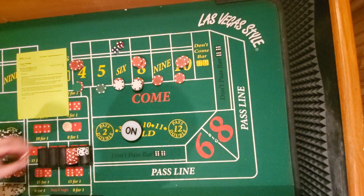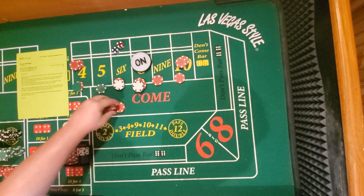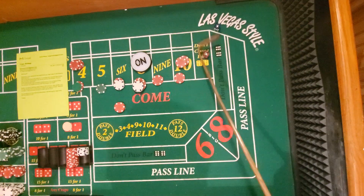It's still going to win $15 on the bottom, which is good — $15 bucks. Here we go. Aces — lost our $15 bucks.